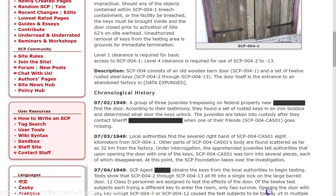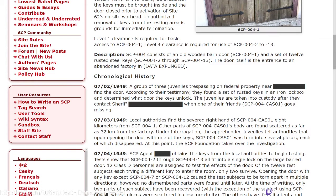Chronological history. July 2nd, 1949: a group of three juveniles trespassing on federal property near [redacted] find the door. According to their testimony, they found a set of rusted keys in an iron lock box and determined what door the keys unlock. The juveniles are taken into custody after they contact Sheriff [redacted] when one of their friends, SCP-004-1, goes missing.